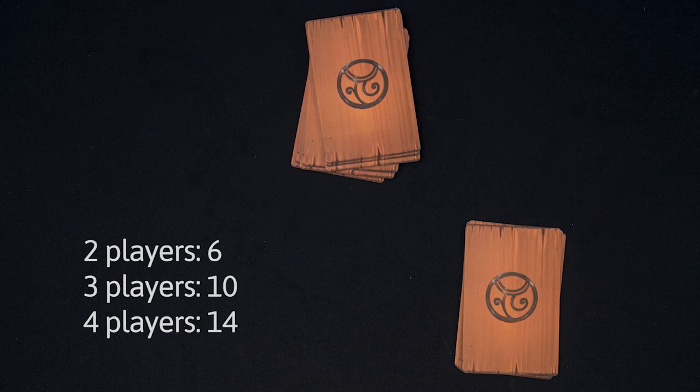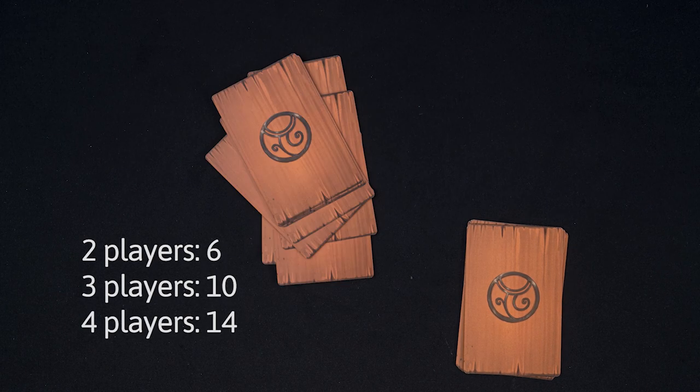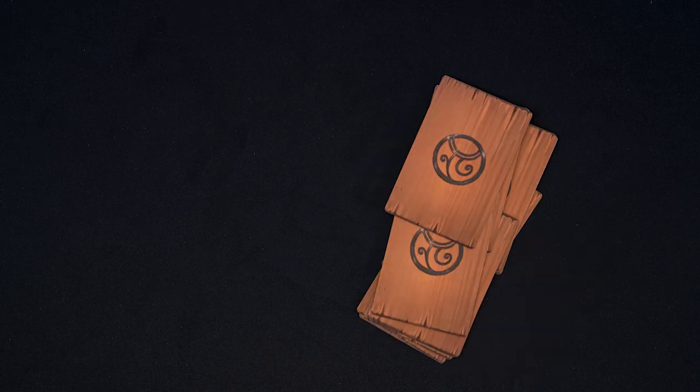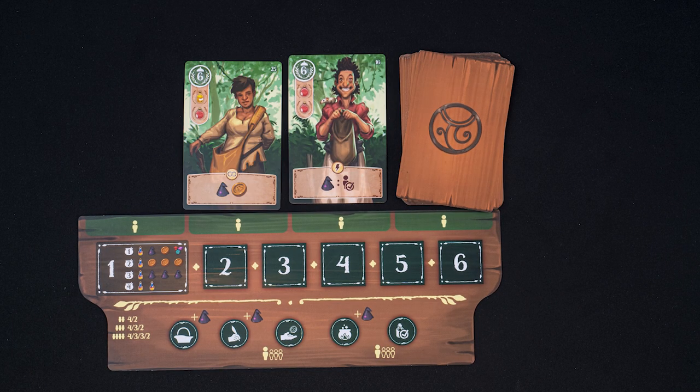Finally, shuffle the 2 cost pile and add 6, 10, or 14 two-potion visitors depending on the number of players. Return all the unused visitors back to the box. Shuffle the draw pile and place it above the round tracker board. Reveal 1 card per player.